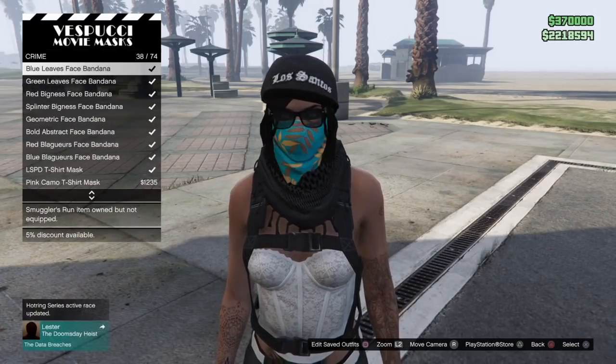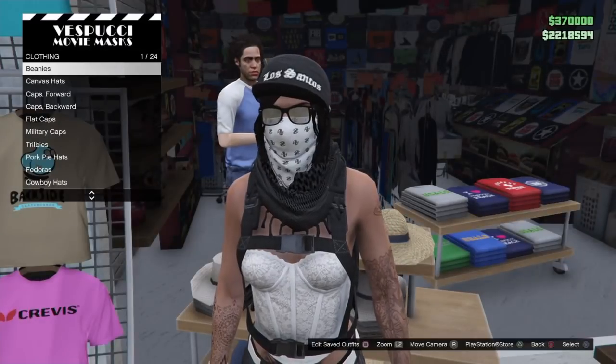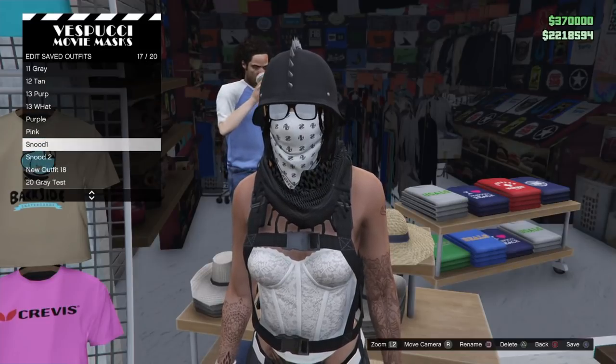The bandana I'm going to be selecting is this white and black one here. Make sure you're wearing that, then go over to the hat section and put on any of the biker dome helmets — the first one on the list is fine, it's a spiked helmet. Then you need to go ahead and save this outfit.